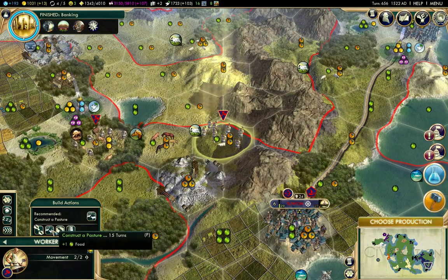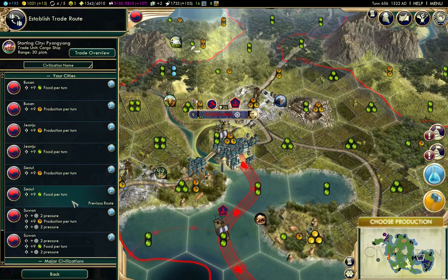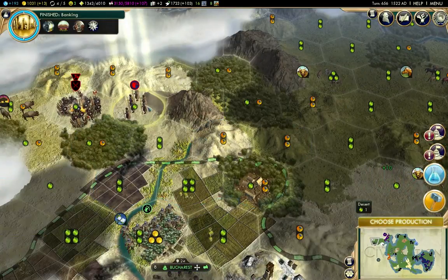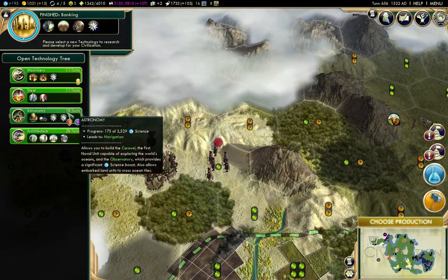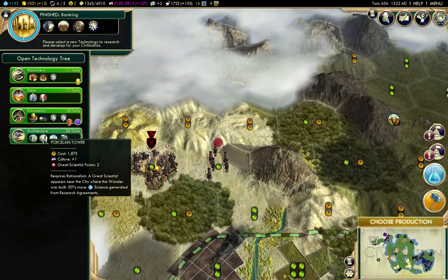We want a pasture there. We need to re-up our trade route. We'll head this way. I'm going to try and go past the barbarians without having a fight. Now what do we want to research? Architecture gives a Porcelain Tower, which is great scientist points.